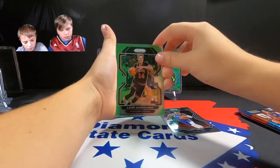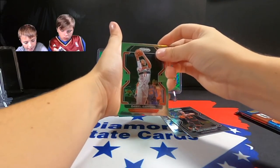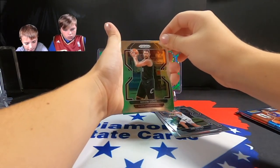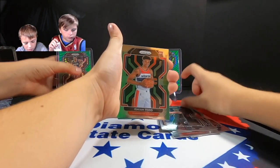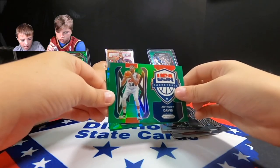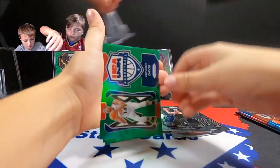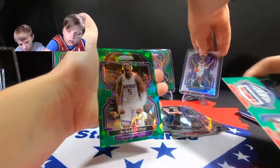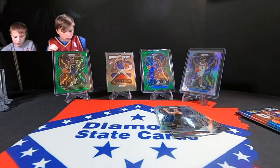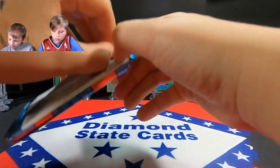Next pack: Danny Green, Larry Nance Jr., Daniel Gafford, Joe Ingles, Kevin Love, Isaiah Todd rookie, and Anthony Davis USA Basketball green. Then Garen Potts and Jimmy Butler on the green ice! You got a player you like but not one of the ones you're really looking for. Halfway through the box — three packs left.